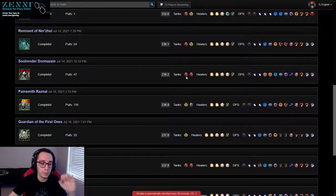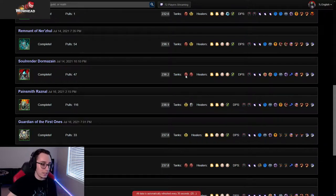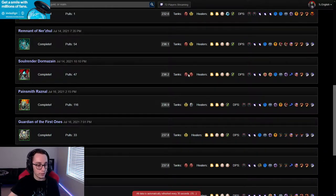Double Blood Decay is super useful on Soul Render — extremely useful for grouping up mobs. If you don't have Double Blood Decay, then you want to run one Blood Decay and one DPS Decay. It can also work, but just having two Decays is huge on this fight. If you don't have two Decays, it's going to be a little bit more difficult grouping everything up and dealing with the adds.